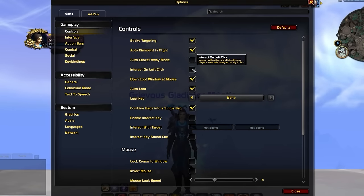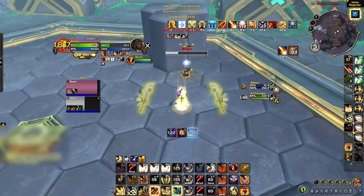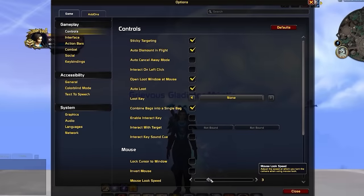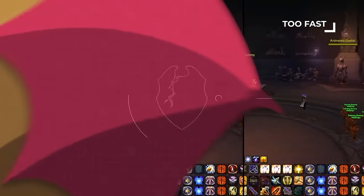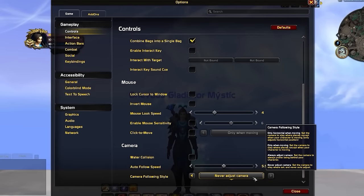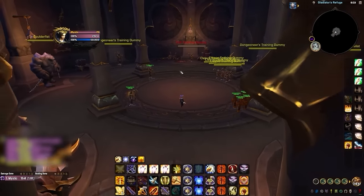Next, disable interact on left click, which will prevent you from accidentally auto-attacking and breaking CC in critical moments. You should then find a good mouse look speed that lets you precisely control which way your camera is facing in as short a time as possible. It's also vital that you set your camera following style to never adjust camera — without this, you are unable to move in one direction while looking in another without holding down your mouse.